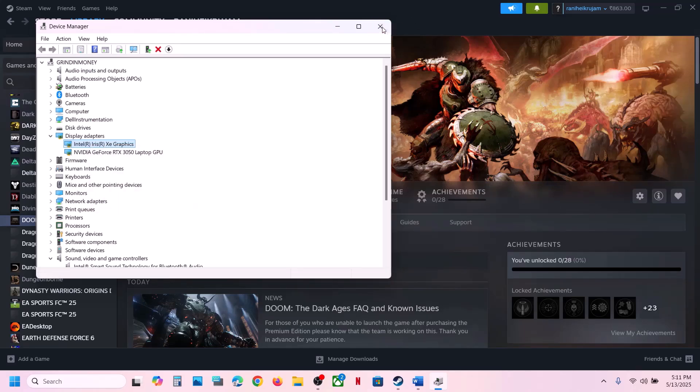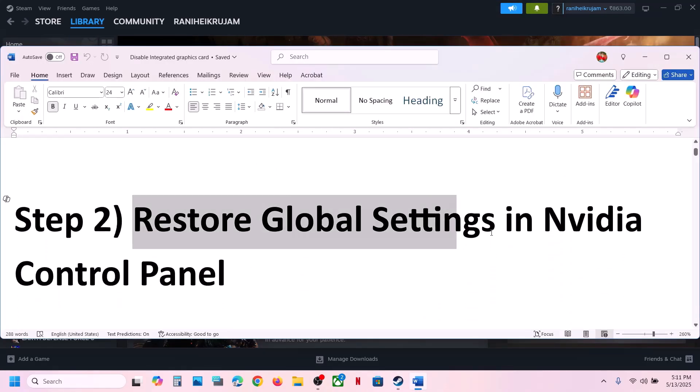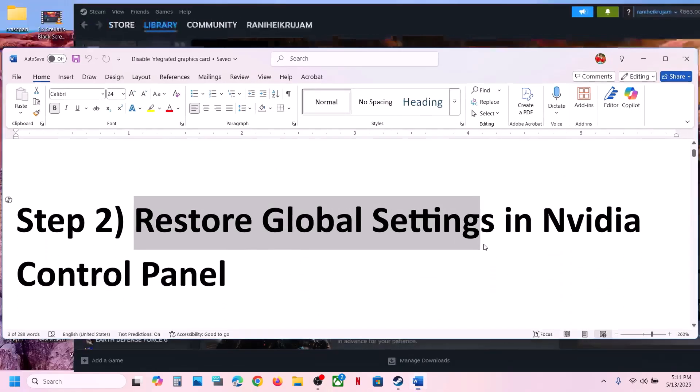Once you disable it, you can launch the game and then check — this has worked for many players so it might work for you. The next step is to restore global settings in the NVIDIA Control Panel. For this, go to the desktop and make a right-click on the desktop.